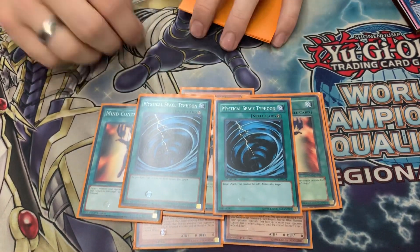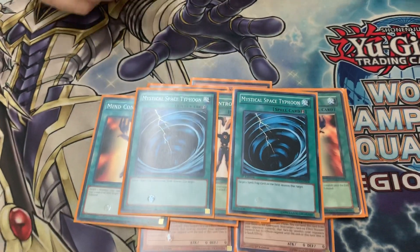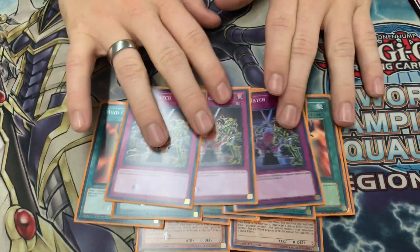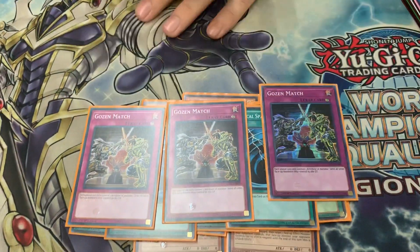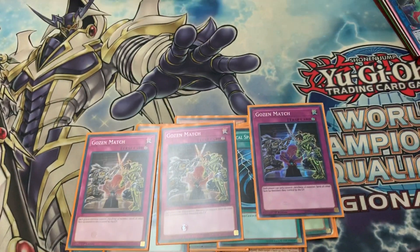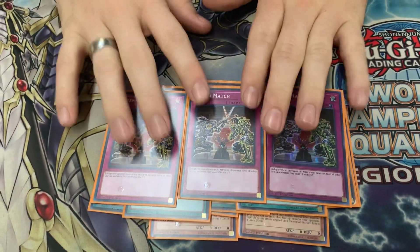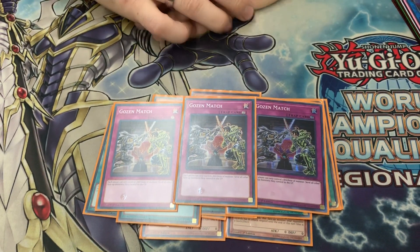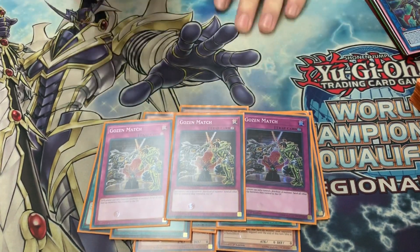Depending on the matchup, sometimes MST is better than Twin Twisters — or Cosmic Cyclone is pretty good too. And then the last one is another trap: three Gozuki. Charles over there fucking hates this card now. Hey Charles, come here buddy — how is Gozuki treating you? That is the end of it. It actually helped me win against my second to last match against Charles. We went back and forth and that's the only reason why I won is because of Gozuki. That is the only reason.